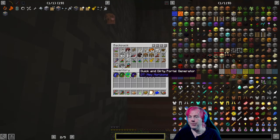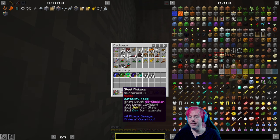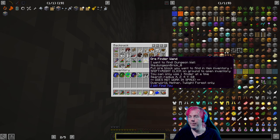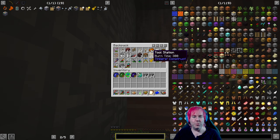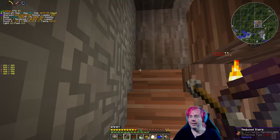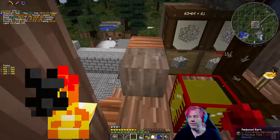I do have repair materials for all my tools — this is steel. Most of the tools are bronze or steel now, and we got the tool station as well. So we should be good. I even have a bow, which is not great but works. I don't know if you can sleep in the Twilight Forest.